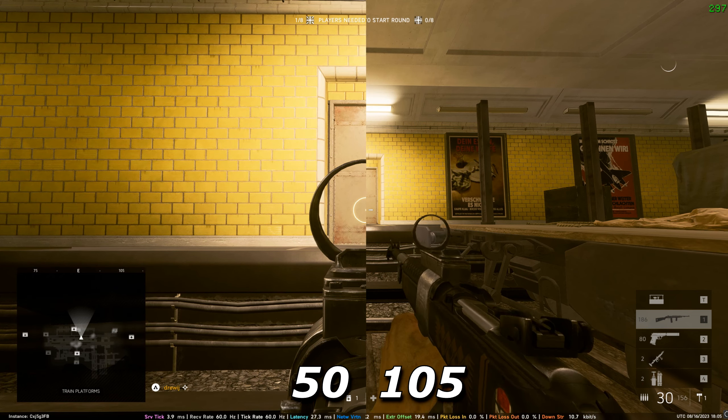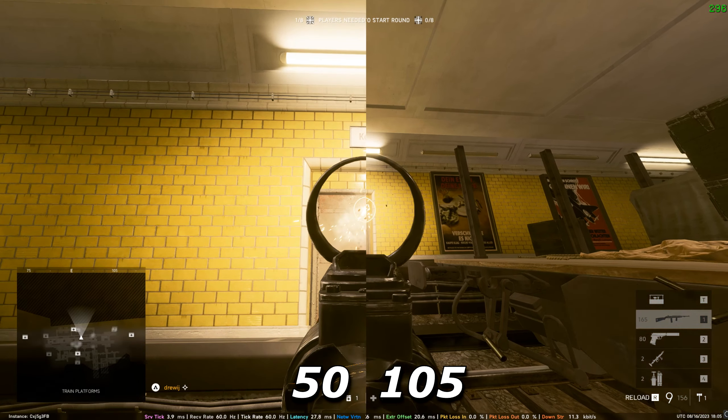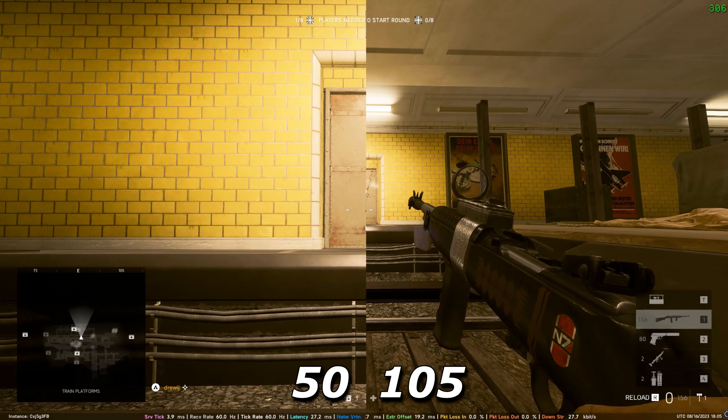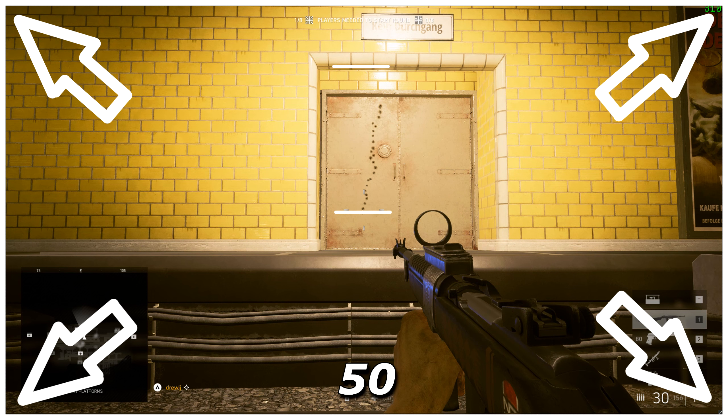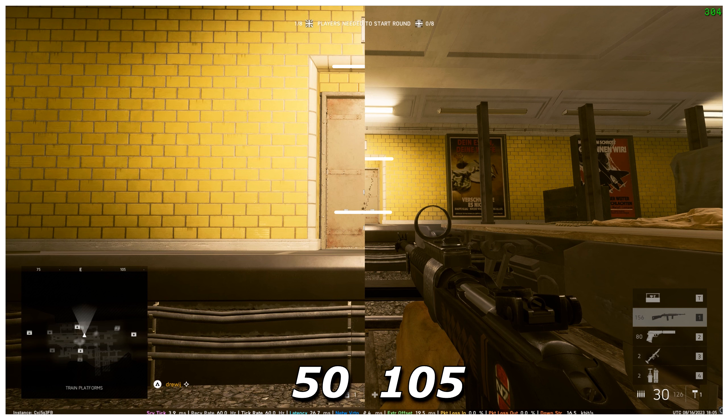To quickly mention: Battlefield 5's recoil is pretty much just about mag dumping, rather than older games where you tap-fire to control spread. You don't really have to do that in this game to an extent — unless the random recoil kicks up a lot, you just have to stop firing. My point is not to focus too much on recoil control as in previous titles, and it would make sense to up the FOV and focus on other areas of the game like awareness, positioning, and your rotations.